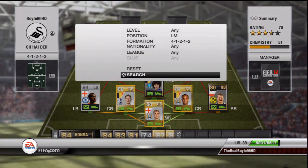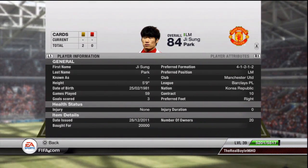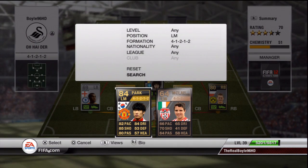At left mid today we have in-form G-Song Park. I did an underrated informs video on this guy, so go to my channel and check that out if you want to see how good he is. He's an absolute great player — fantastic. I won't talk about him too much in this video, but a fantastic player — cost me 20,000 coins. 82 pace, 85 shooting, 84 dribbling, 80 passing — great stats, a beast of a man.